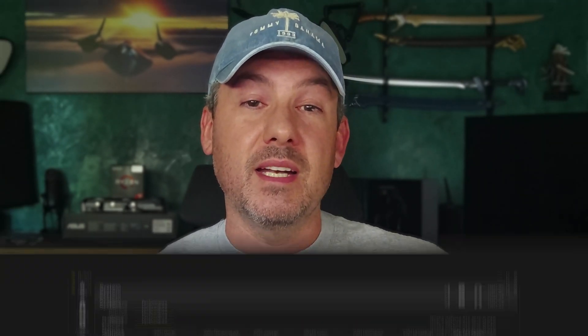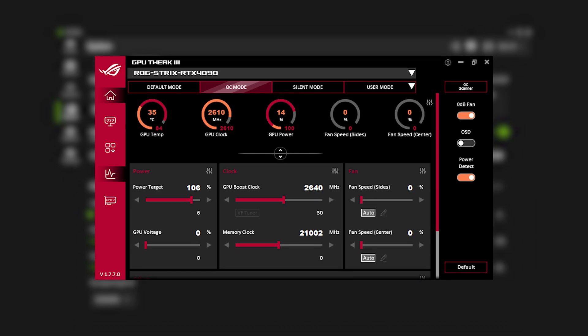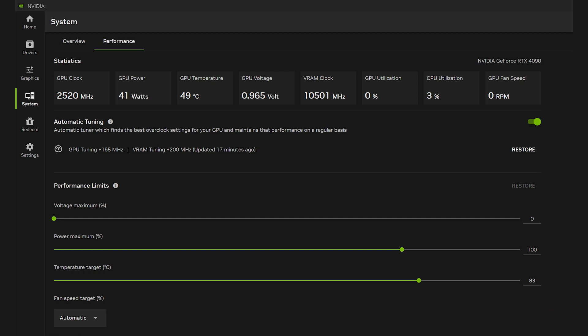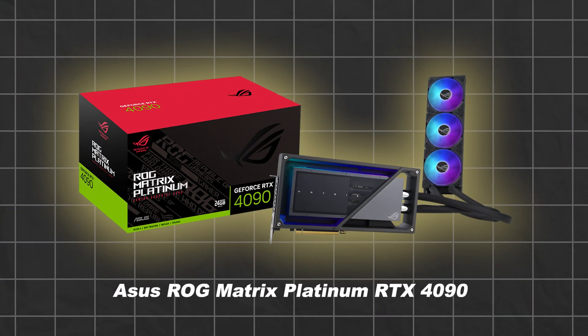There is one feature that was added recently under System that will finally allow you to overclock your GPU directly without the need to install third-party software, such as MSI Afterburner or ASUS GPU Tweak. Under System, you will find a performance tab that shows statistics for your GPU and performance limit sliders for voltage, power, and temperature. In addition, you will see a new feature called Automatic Tuning, which according to NVIDIA will find the best overclock settings for your specific GPU silicon and cooler. I'm really curious to see how well it works, so let's run it for my ASUS ROG Matrix Platinum RTX 4090 and find out.